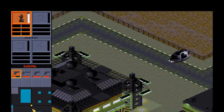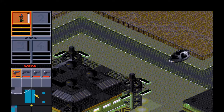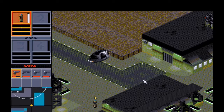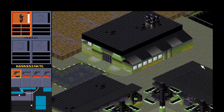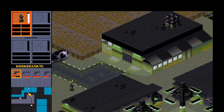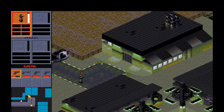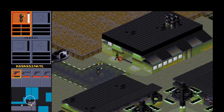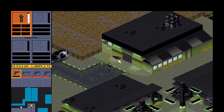In the bottom left here is our scanner — our map. You can get a more detailed map by bringing a scanner in your equipment. We can see this little ping coming from our target, who is inside this building here.